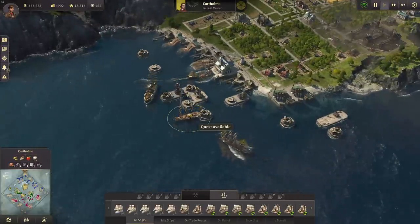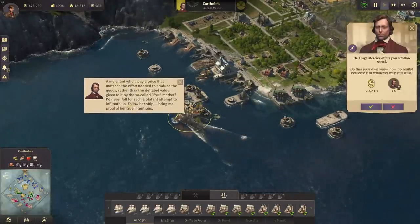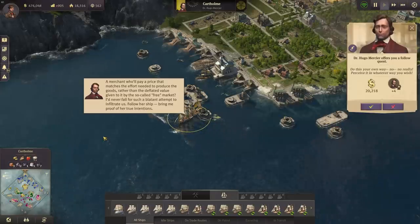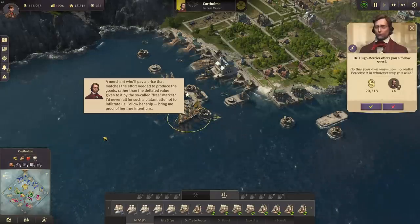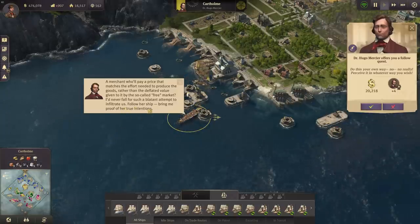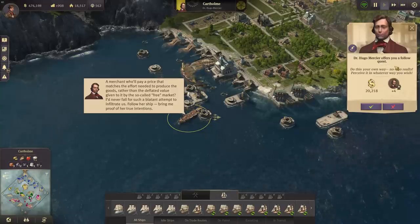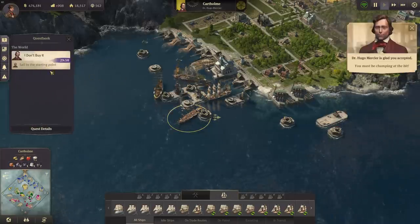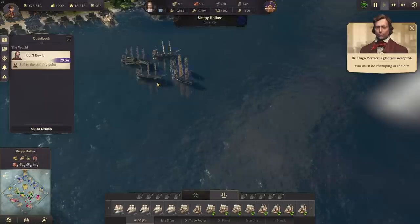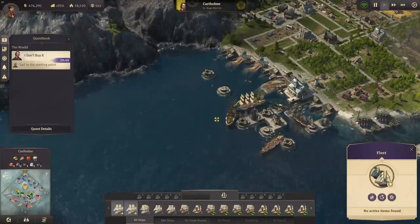Mercier the Anarchist has a new quest for us — a follow quest. We need to follow a merchant's ship and bring proof of her true intentions. Let's take two frigates for that; they're fast and agile. We sail to the starting point.